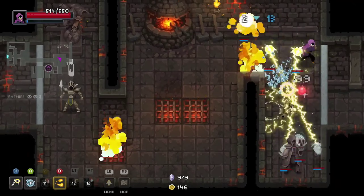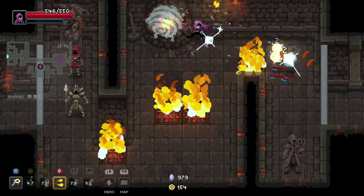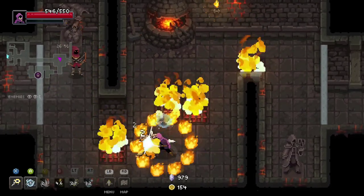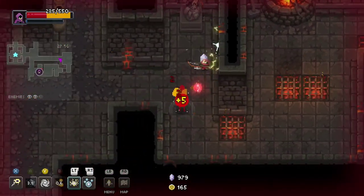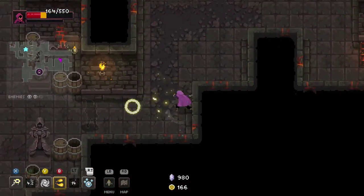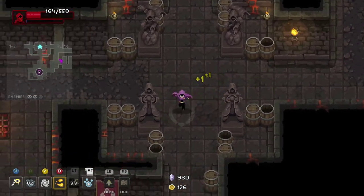Also, damage over time does not deal 99 damage. You have a squad of on-fire agents. Oh, you just walked right into that — that's just pure skill right there folks. I thought they take a while — I'm bad, don't worry.